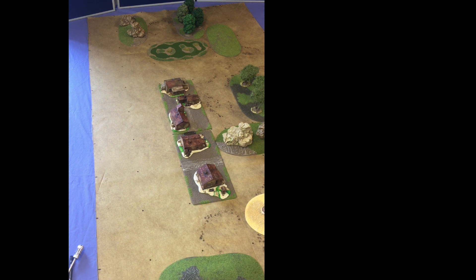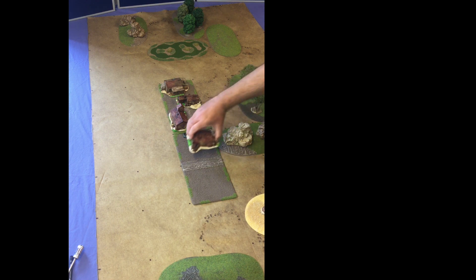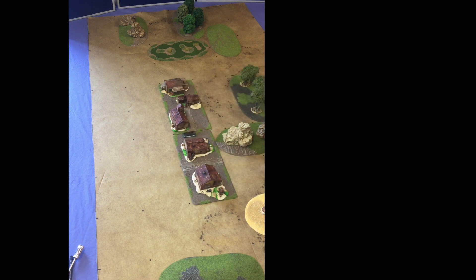Just to state the obvious: because these are battles, not skirmishes, these buildings just represent a built-up area. Each square is about 50 or 60 metres, so this isn't an individual house — it's just some built-up area. These particular buildings are Peterpig buildings from various Peterpig ranges. There's also a boat here, and I really don't know why, but there it is.